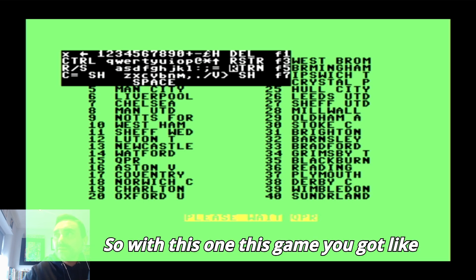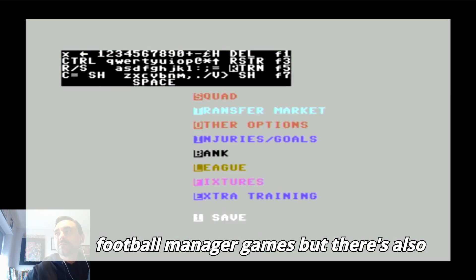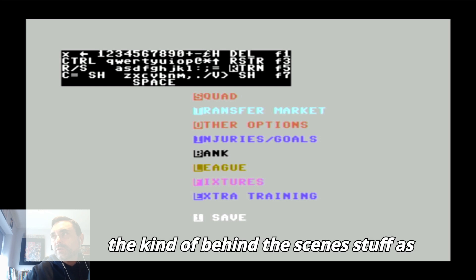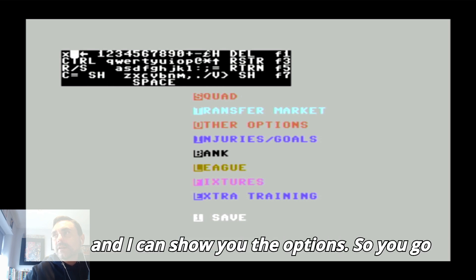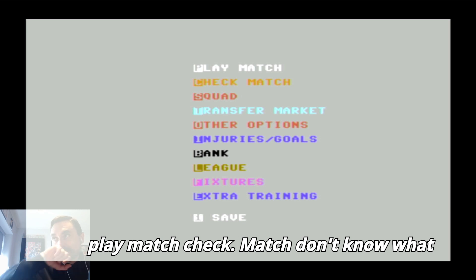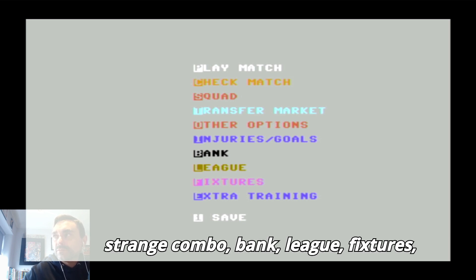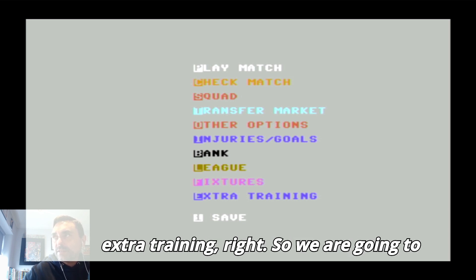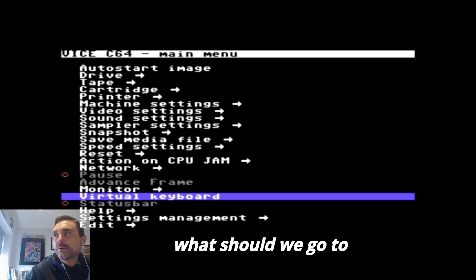With this game you've got a football management element very similar to the Football Manager games, but there's also behind-the-scenes stuff as well. Getting rid of the keyboard, I can show you the options: play match, check match, squad, transfer market, other options, injuries, goals, bank, league fixtures, extra training. We're going to try and go to squad.